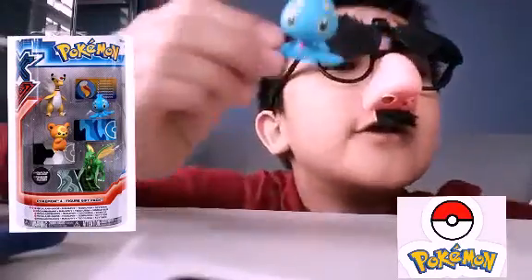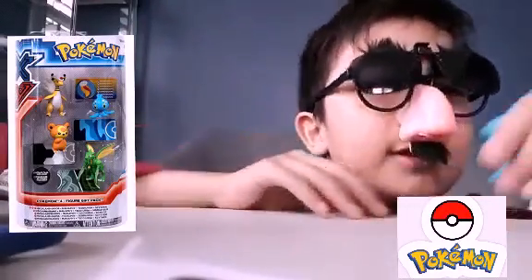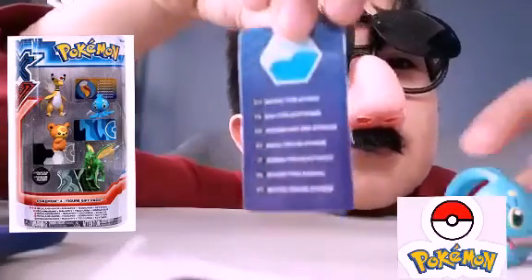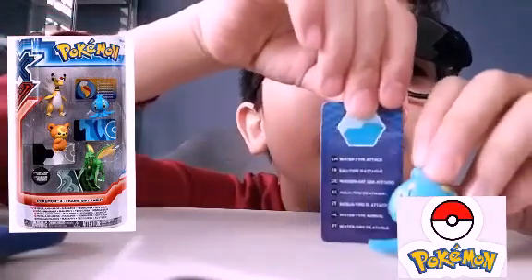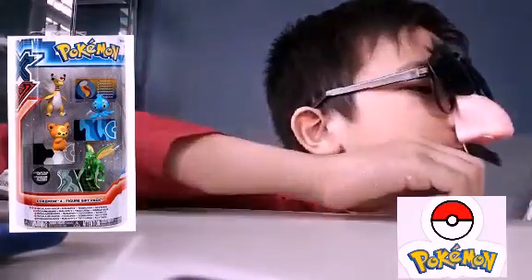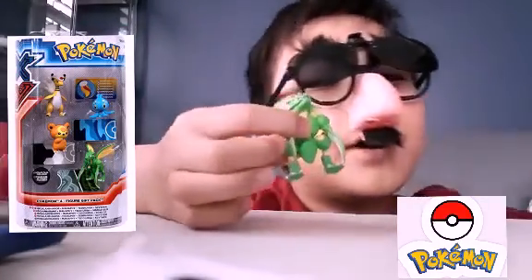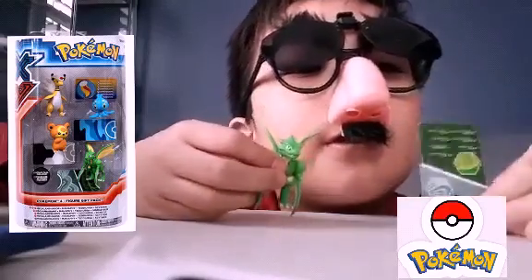Here is Manafie. Pretty cute. It's a water type. Here's Scyther — it's a bug and flying type.